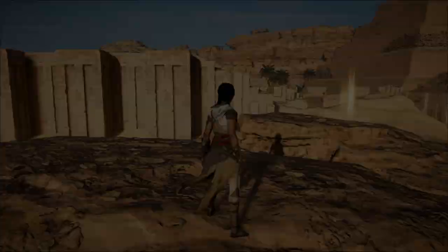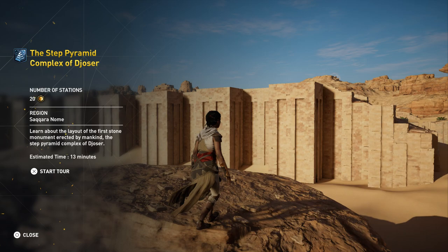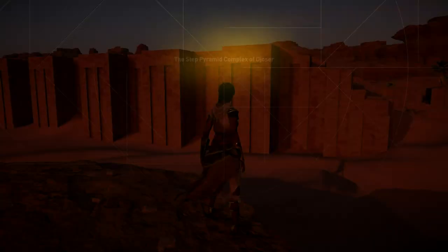Here we are on the map in Saqqara. The Step Pyramid Complex of Djoser has 20 stations. Learn about the layout of the first stone monument erected by mankind. Estimated time is 13 minutes.